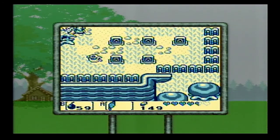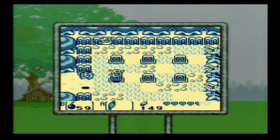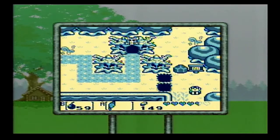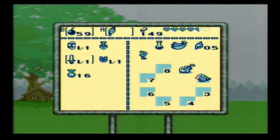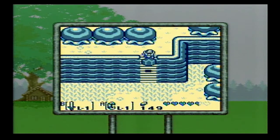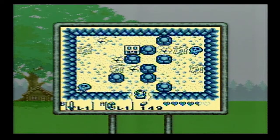We end up in the graveyard. Now, in the remake Link's Awakening DX — not the newest version for the Switch — there's actually a color dungeon there. You can get either the red or the blue tunic: red doubles your offense, blue doubles your defense. And that stacks with the Piece of Power and the Guardian Acorn, so you can get really powerful in that game.